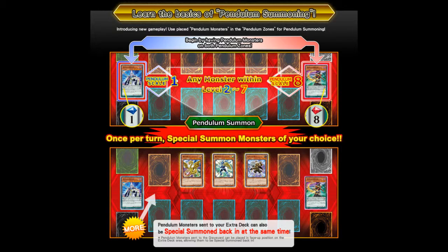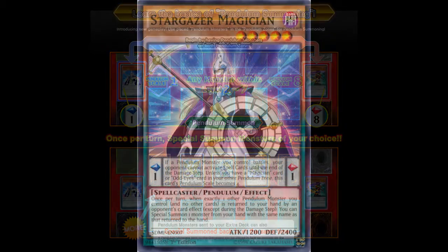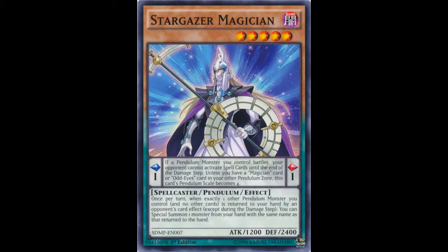These cards are insane. And of course you also have your additional spell effects. So when you're in a Pendulum Zone — for example, looking at Stargazer Magician — if a Pendulum Monster you control battles, your opponent cannot activate spell cards until the end of the battle step. Unless you have a Magician or Red-Eyes card in your Pendulum Zone, this card's Pendulum Scale becomes 4. So they do have drawbacks and they do have advantages. You're essentially like a monster-spell card.